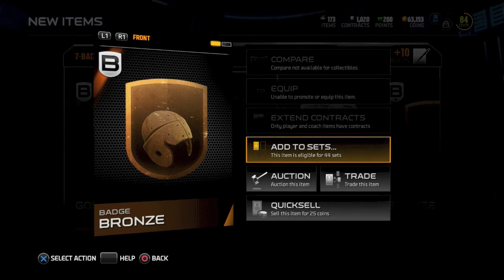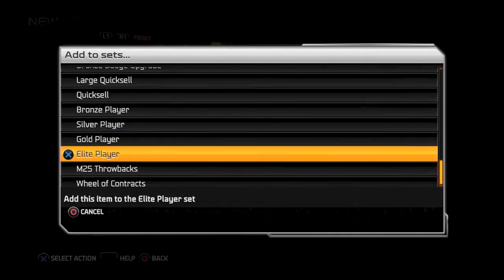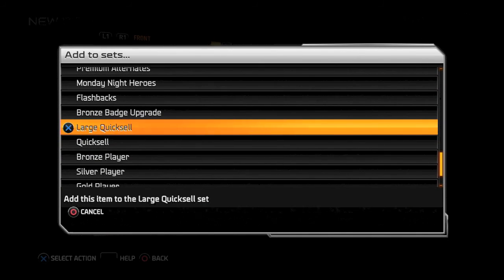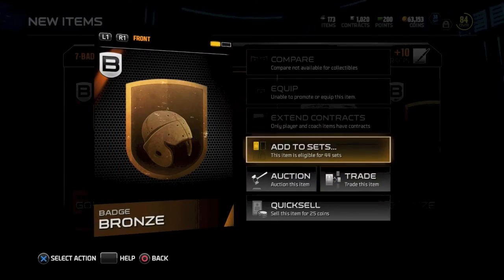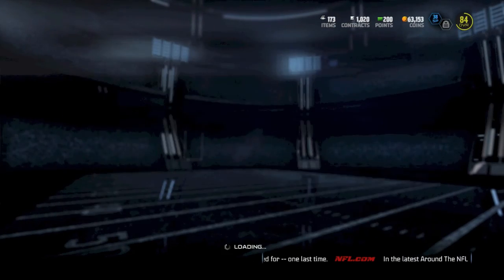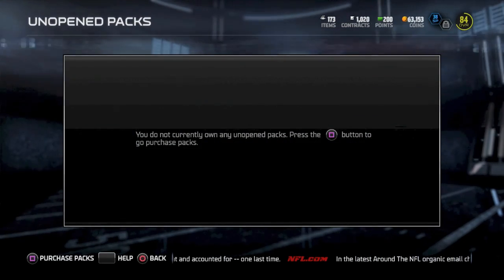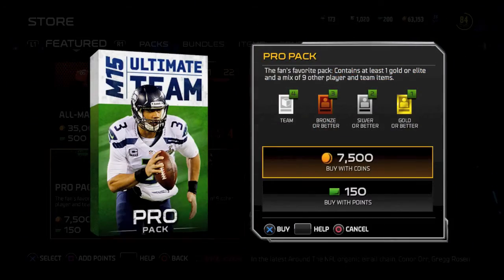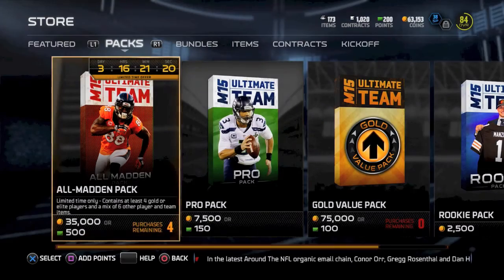We're going to transition here one second — just kind of looking around, seeing all the sets. I want to say collections, that was last year, but sets is what it's called this year. Just trying to figure out which ones the badges go into. That finishes out the pack, but I still have 63,000 coins, which is pretty awesome. I actually end up doing one more pack.